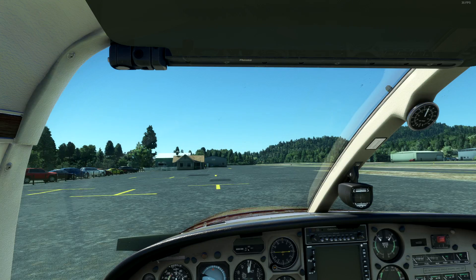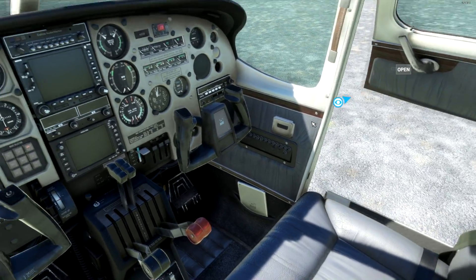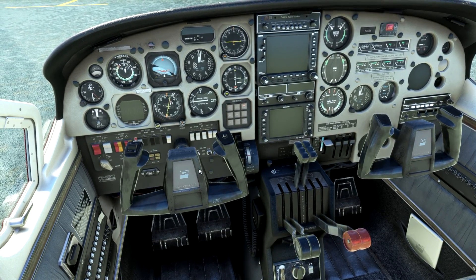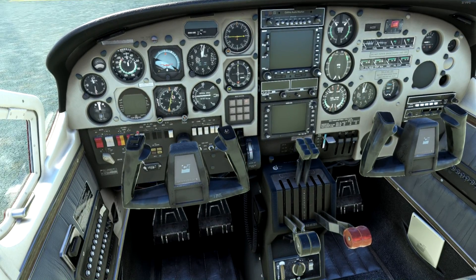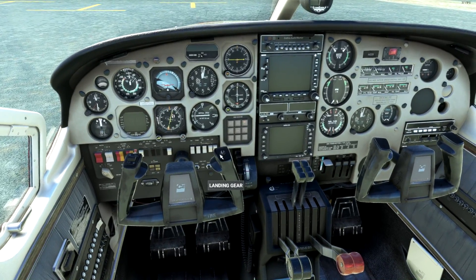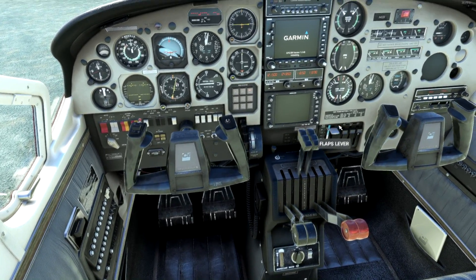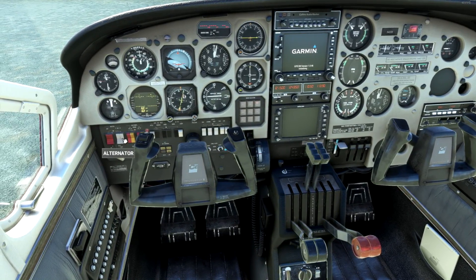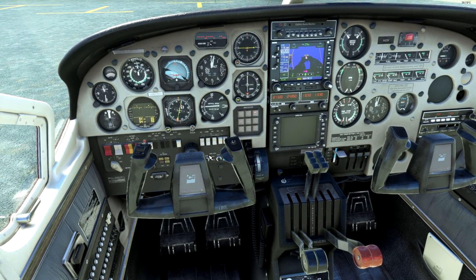Let's look inside — everything is exactly as I'd expect with the Skymaster. The doors open nicely. I'm looking for the tablet pad they usually include. I actually have the GNS 530 mod installed so it'll look a little different in yours.